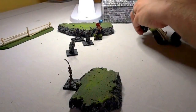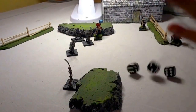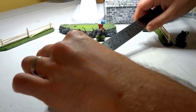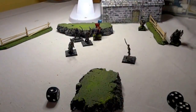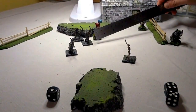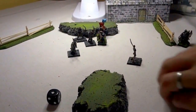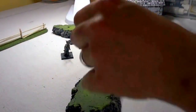That is the end of the dwarf turn. Now it turns over to the undead turn. The first thing the undead are going to do is attempt to activate this skeleton with three actions needing threes. The opponent can take an action on the failure, so the ranger will attempt to shoot.